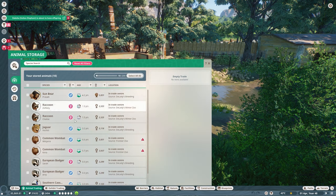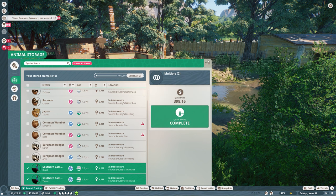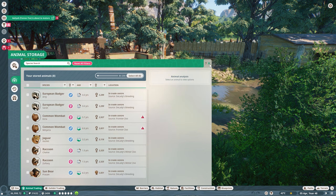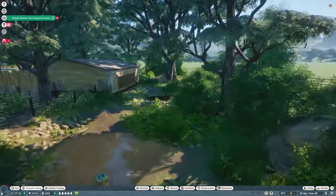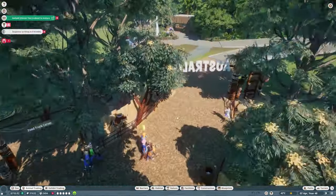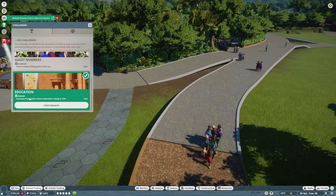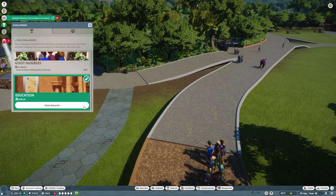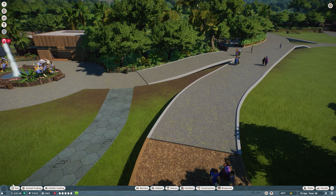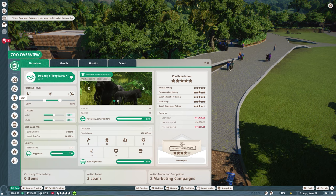We can sell these two for some money, but it's not even that much. Let's just sell these two for money — that is just the best thing to do. Our money is going rapidly down so we definitely need to do something. We are getting 500 here from education. I think it is time to check our staff again because it is going to be an issue.